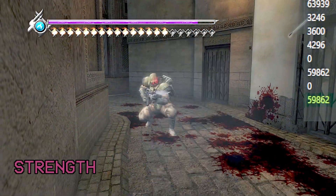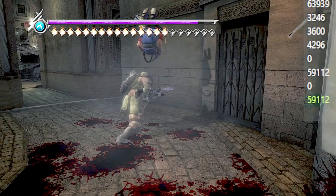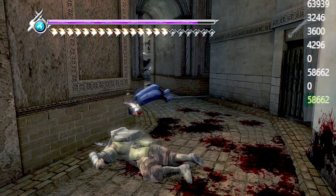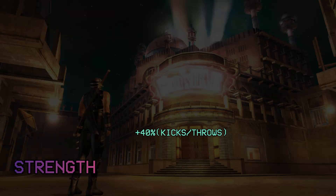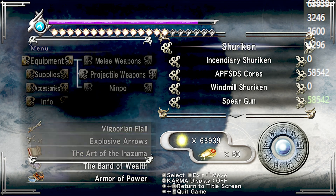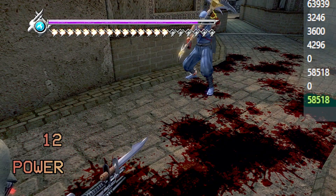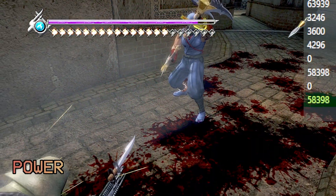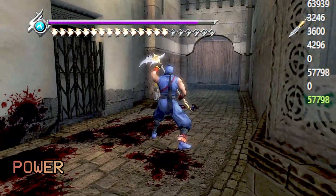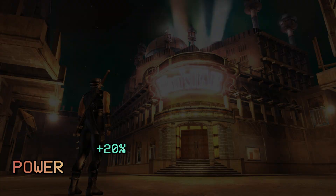Whether you have the flails or the Nunchaku, you're still kicking with Ryu's foot. It's the same foot, so it's going to do the same amount of damage. And not just the impact of the Shuriken or Kunai — the explosion also gets the buff.